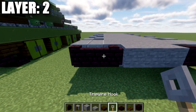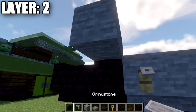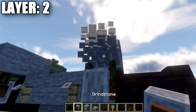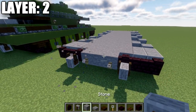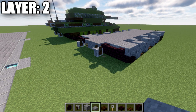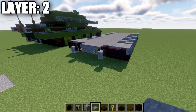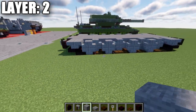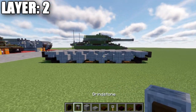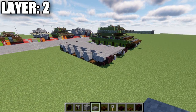Grab a tripwire hook and place it on these two stone blocks. Similar to what we did in the front, place down a grindstone coming down from the blocks above. The grindstone might need some adjustment to sit properly, and if you're not on Java Edition you may not be able to have this work properly — you could substitute stone stairs instead. That completes the main structure for this layer. We're also going to do some banner techniques to improve the look of the wheels.